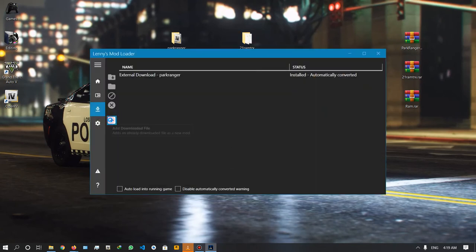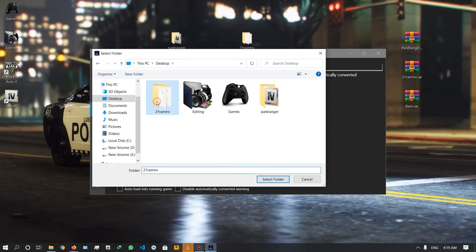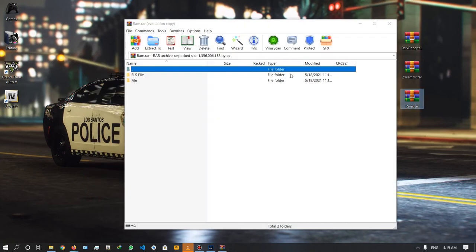Enter the LML tool. Click the desktop folder, select the folder, now click the folder, select the folder. You can install it automatically. You can install it in the last one.